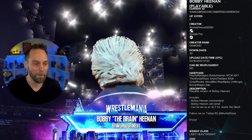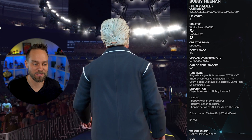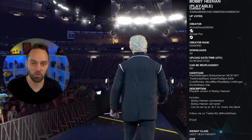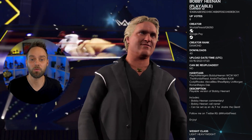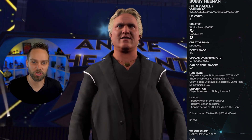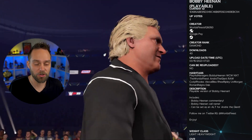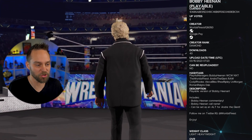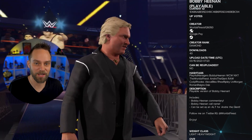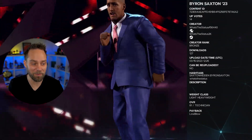The next one is Bobby the Brain Heenan, and he is playable. This one comes from creator World's Finest — type 'I World's Finest' in the search to pull them up. Under the first hashtag you can add 'Bobby Heenan' and you should be able to find this. It's cool because Bobby has two attires, and he comes in with Andre the Giant for the full entrance.